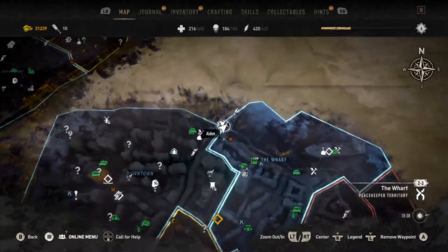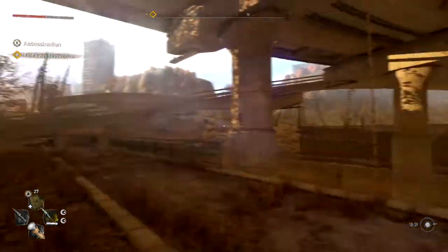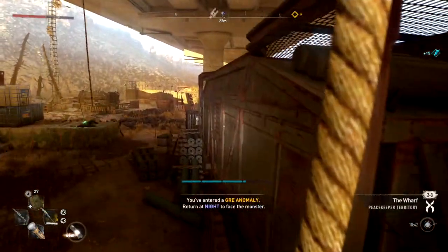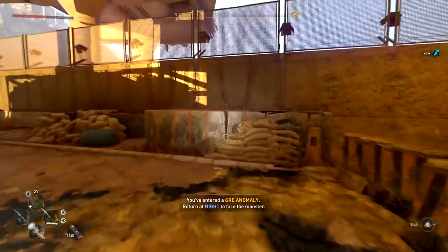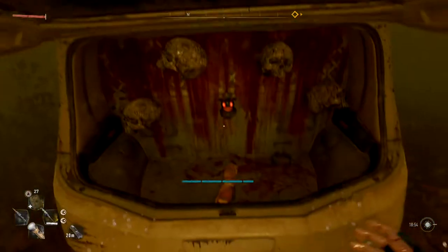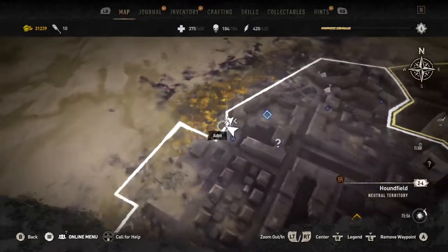Duck number two is right on the water's edge between Downtown and the Wharf, just past a GRE anomaly location. If you come in the daytime you don't have to fight the anomaly — you can kill two birds with one stone. Swing over in a straight direction through the anomaly area and over the wall at the back. You'll see a car underwater — open the boot and the second demonic duck is inside.